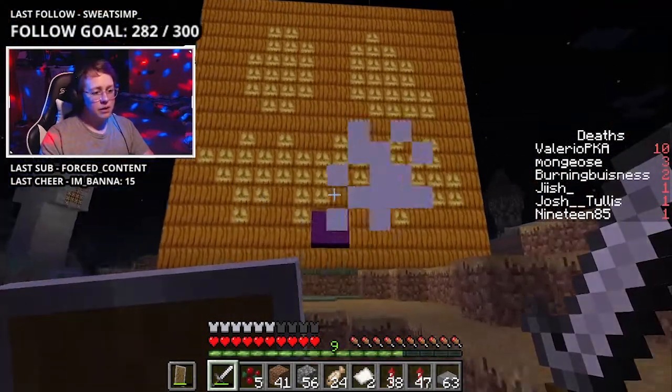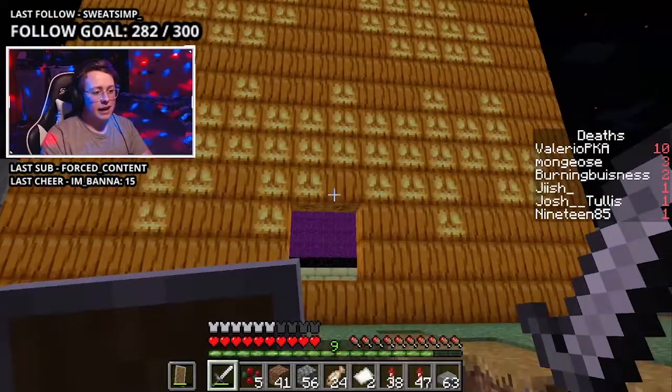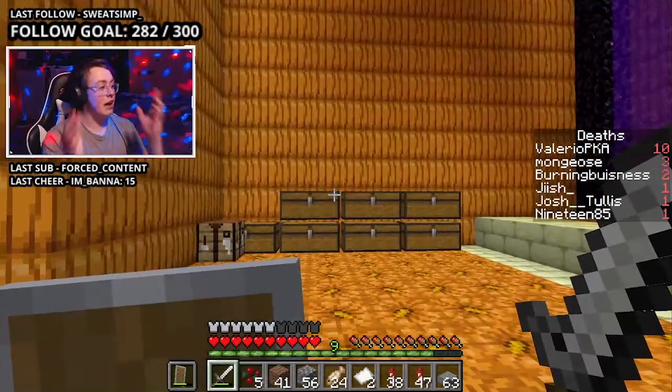And then over here, we have the giant pumpkin. Because as I've said, I always got to build one. And this is mine — this is my giant pumpkin, and it houses my nether portal and a bunch of chests that have nothing in them.